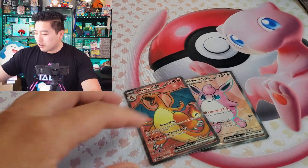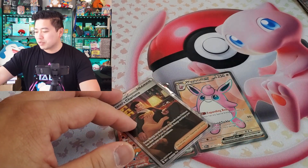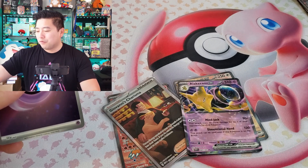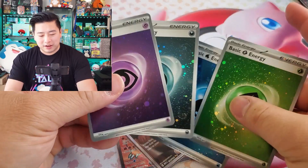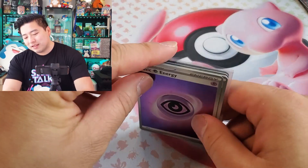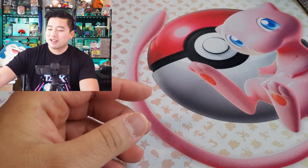Out of 16 packs today: Wigglytuff EX, Charizard EX, Giovanni's Charisma, Alakazam EX, and about four reverse holographic energies. Not terrible in terms of pulls, not the best, but that's okay because we're all about opening Pokémon cards. Merry Christmas, happy holidays! Hope you're doing well this Monday. If you go back to work tomorrow, good luck — have a great break if you get one. See you next time, bye!